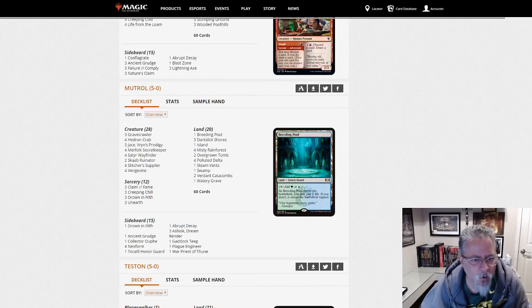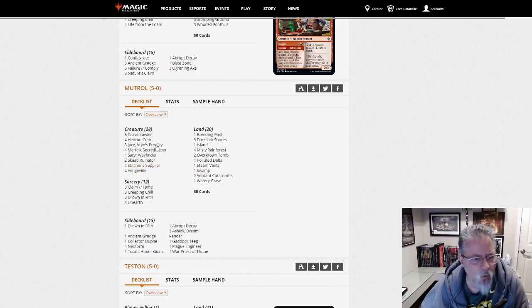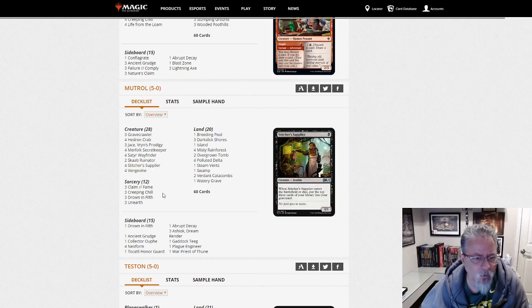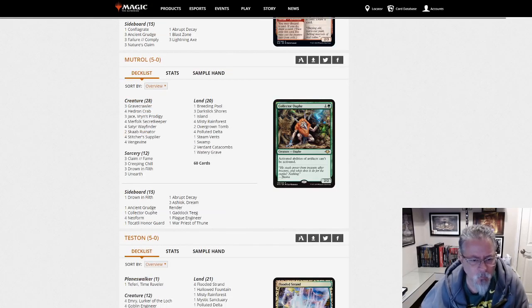Mootrol with Crab Vine. So we've got two Crab Vines and a Dredge deck in this dump. Four Satyr Wayfinders, that's a little interesting. Drown in Filth — interesting, a little removal I haven't seen too often in this archetype. This is definitely a little different tweak — this is probably more of a Vengevine deck than a Dredge deck. A different Crab Vine deck, definitely. A couple of Crab Vine builds today.